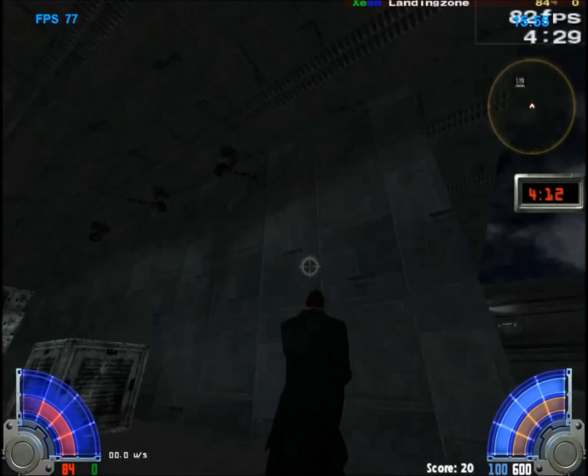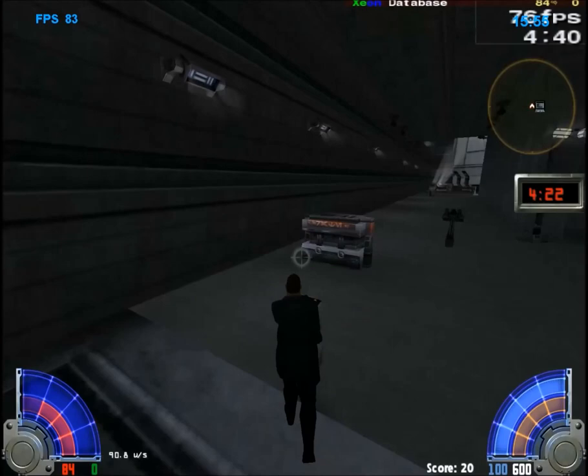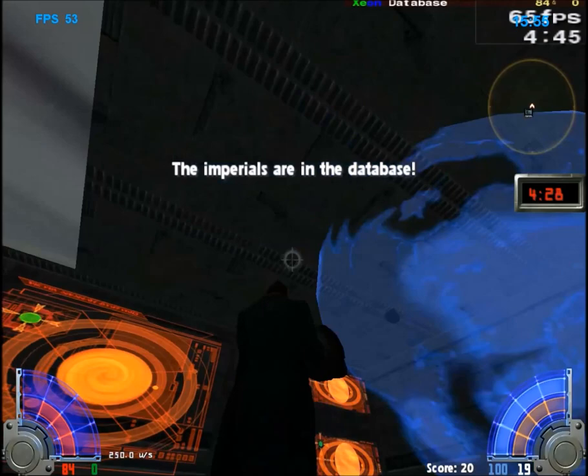Those turrets have normal health points, so they are easier to destroy, but they respawn. This elevator here takes you to the database — I call it the main route.